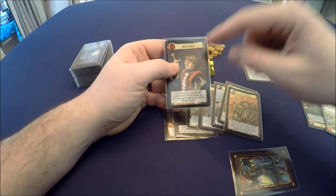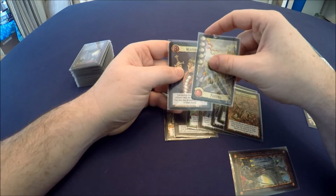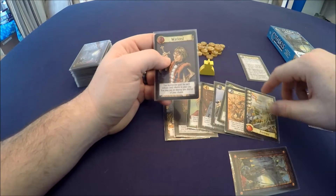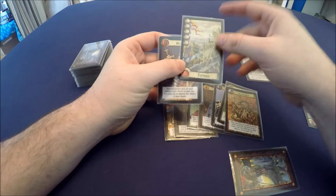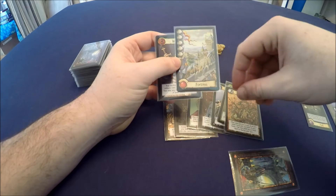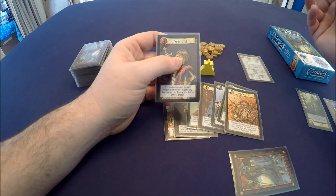Finally, the warlord gets one gold for each red district you have built, and at the end of his turn he can pay the cost of a building minus one to destroy it. So if my opponent had the fortress — which costs five — I could pay four gold and make them discard it, which is super powerful but also super mean.